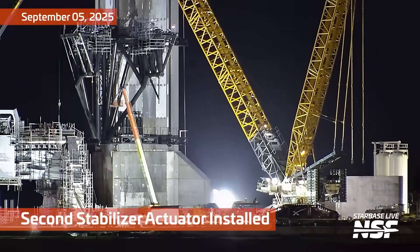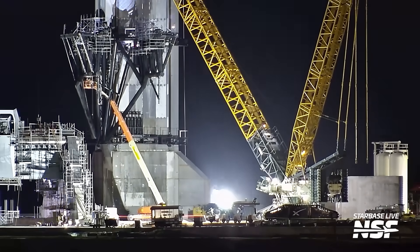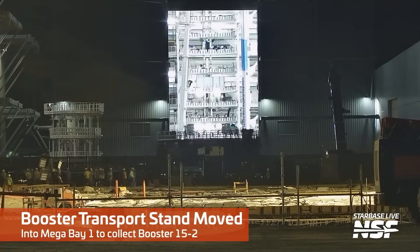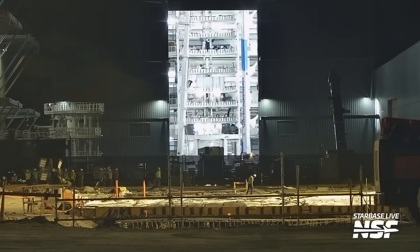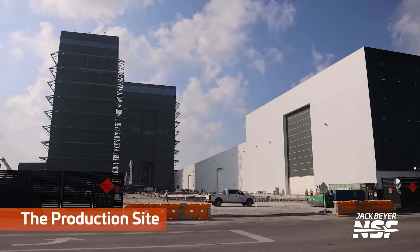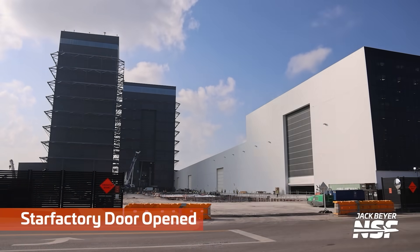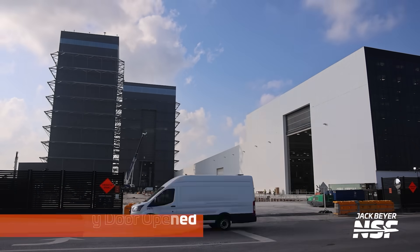Here we've got a second stabilizer actuator being installed. We're on Pad 2 here — you saw it lift up with a crane and sort of drop in. It was on the bottom part of the chopsticks there. That's a booster transport stand, and if we see a transport stand moving around, it's a good sign that a booster will likely be moving — especially if the stand is going towards a booster, and especially if we have road closures indicating a potential static fire and transport.